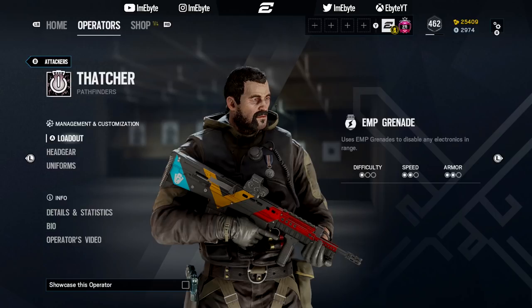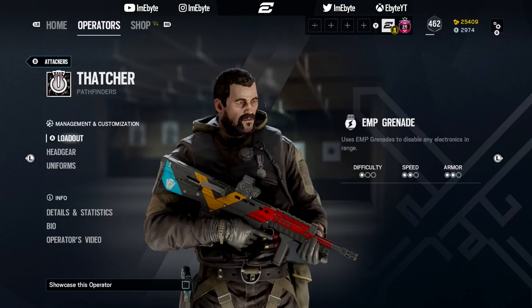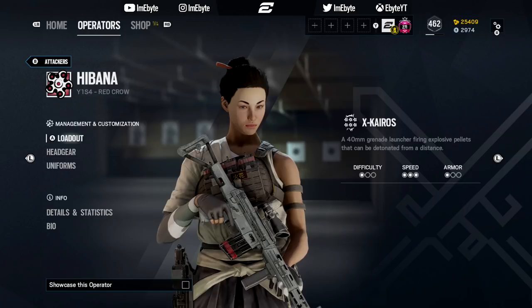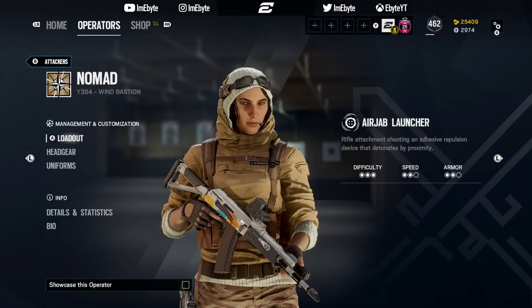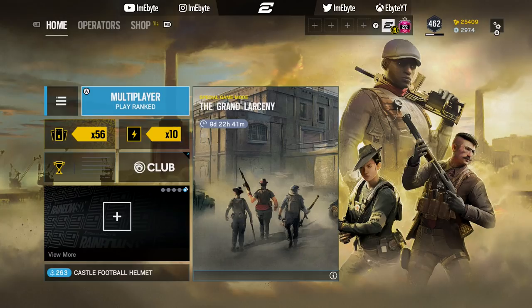Thatcher can easily clear defenders' utility within range, such as Bandit batteries, ADSs, traps, etc. Hibana is able to open multiple hatches or reinforced walls. Maverick is able to counter Bandit tricking, electrified walls and hatches, and can also create numerous and particular lines of sight. Nomad can be used to counter or slow down flanks, as well as deterring defenders from aggressive run-outs.